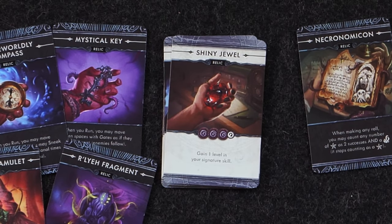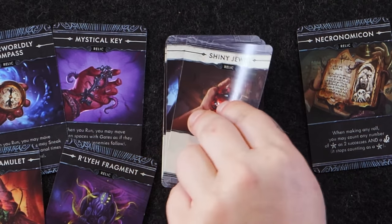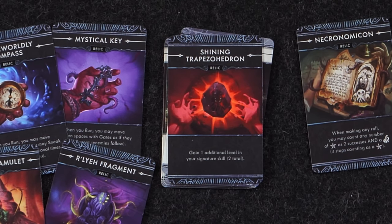Shiny Jewel: gain one level in your signature skill. That's actually really powerful — we just went through all those signature skills. Its transformed version: gain one additional level in your signature skill, so you have a total of two. When you hit three madness, you're guaranteed to be at level four of your signature skill. I love this because sometimes I don't even make it to the end of that track.